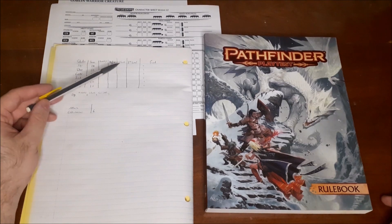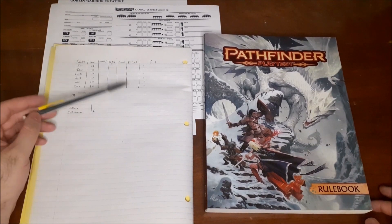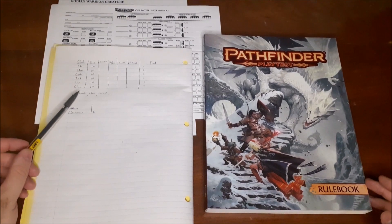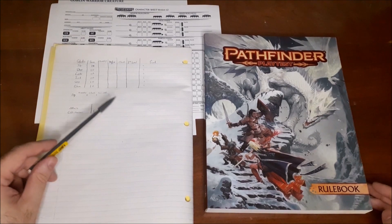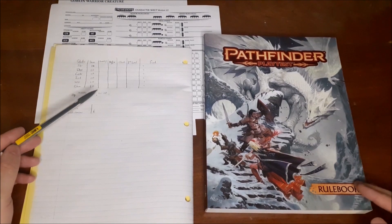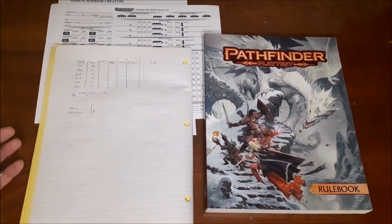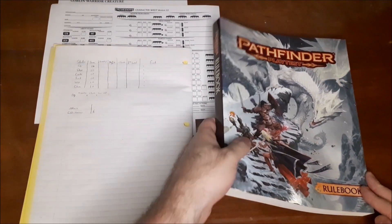Then we have our background and class. The fighter class gives you a boost to either strength or dexterity — we're putting it into strength. For the Pathfinder playtest, your ancestry gives you a one-time set of bonus hit points added to your maximum. So it's not just your class providing hit points — your ancestry and your con modifier also contribute. When you gain levels, you only gain additional hit points based on your class and con modifier; the ancestry hit points are a one-time bonus.